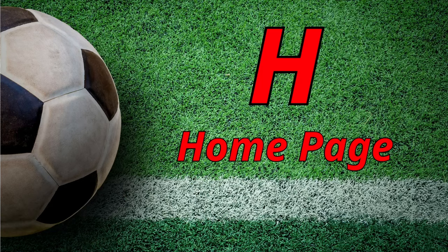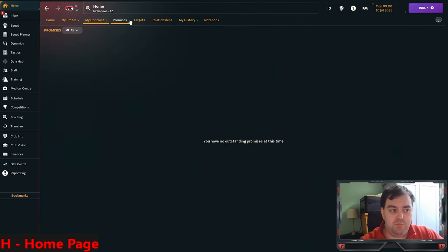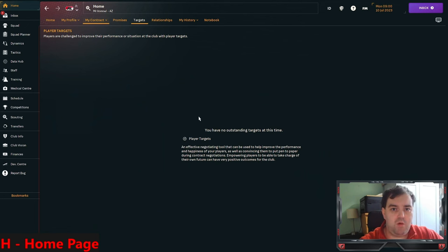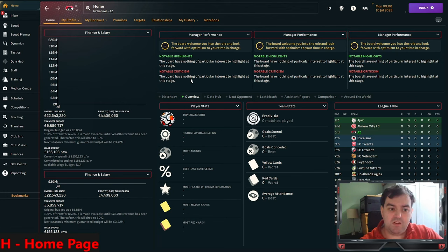H is for Home Page. Mine looks different because I have a skin attached, which I'll cover later. It's basically a dashboard for your club and for you. You can access your profile, contract details, promises, and targets. Targets are new this year - you can tell players to buckle down in training, set a goal target for loan players, and even increase their squad status if they reach it. You'll get your history and relationships as you go along.